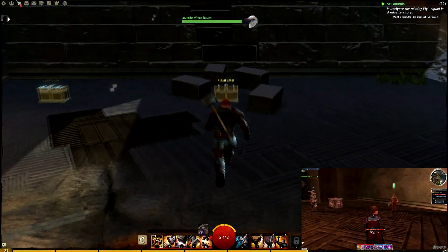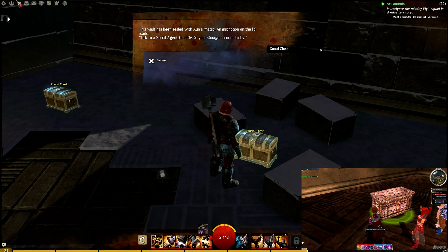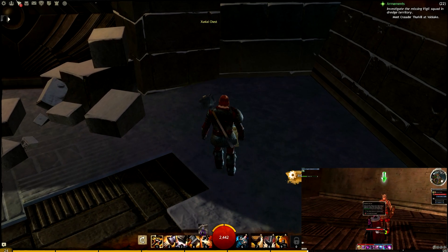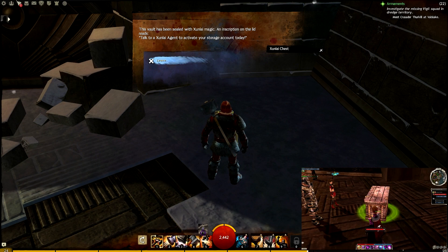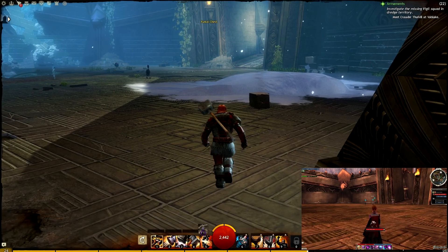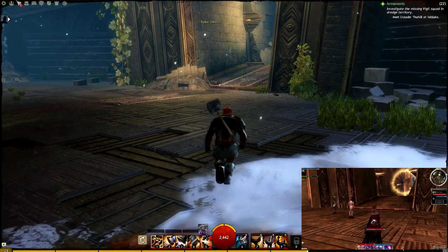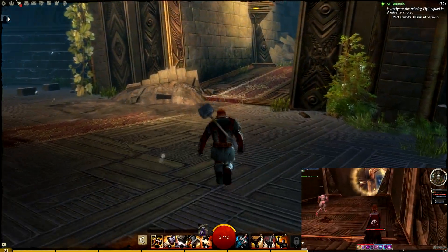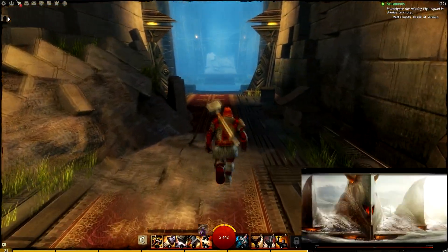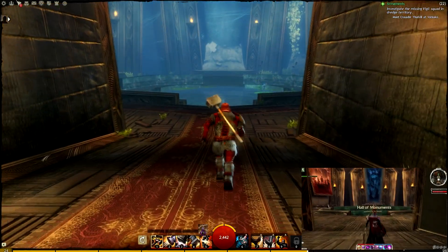As we walk over here, you'll notice the Zaishen chests are still available — you can't actually go in them, but there is some familiar text: 'Talk to his Zaishen agent to activate your storage account today.' Just a little nod for those who played Guild Wars 1. The cool thing is these achievements are still unlockable. You can still go to Guild Wars 1 and unlock your Hall of Monuments achievements, and you will still get these rewards in Guild Wars 2.